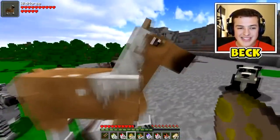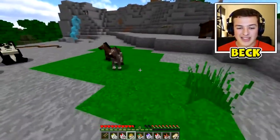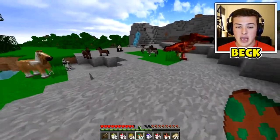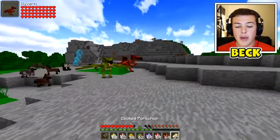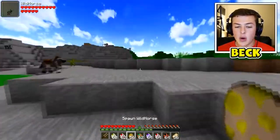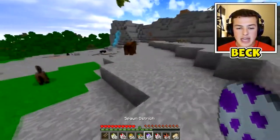Look at this - we have little tiny ponies and then a giant wild horse, which is kind of cool. We also have wyverns - these guys aren't real obviously. They actually spawn in a brand new dimension which we're gonna check out later. Not friendly - stay away from them - but I'm pretty sure you can ride them.